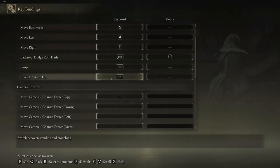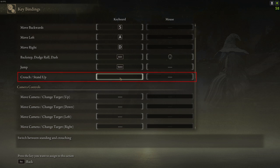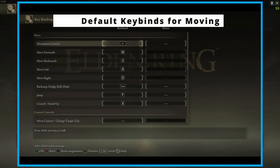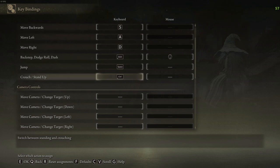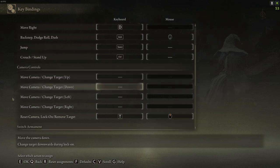Now let's move on to crouching. Some people use X or C to crouch. I always used to use Control. It's a lot easier for the left hand to do multitasking using Control for crouching, so I chose Control, but choose whatever you feel is comfortable for you.